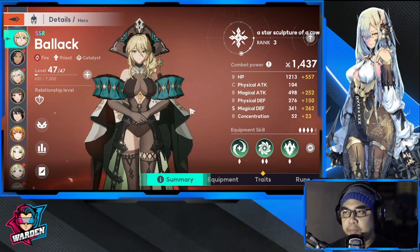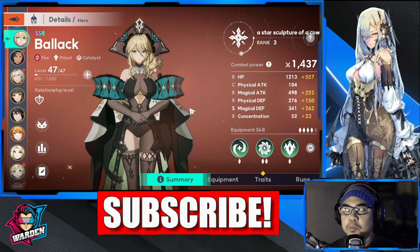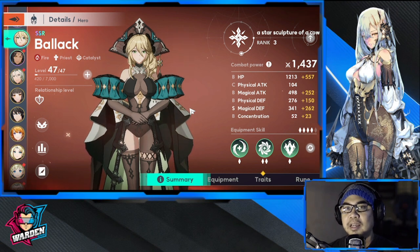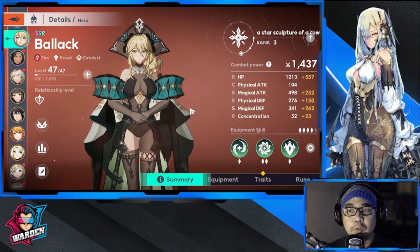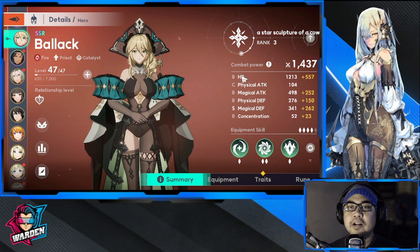Strength-wise, she heals and has damage, particularly on the ignite side, so she's going to be very nice in close quarters. Once you heal your front line, the enemy gets ignite. She also puts out a big buff, so it will depend on how you build her — we'll discuss more of that later.